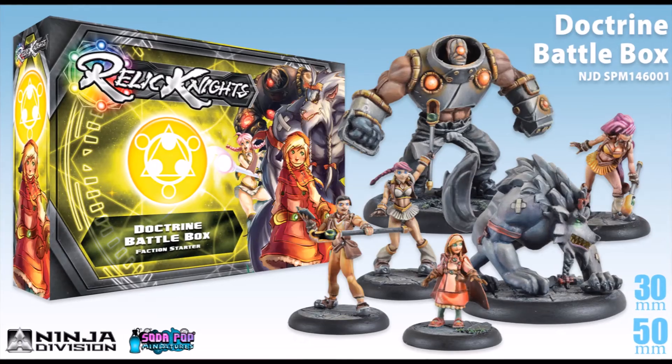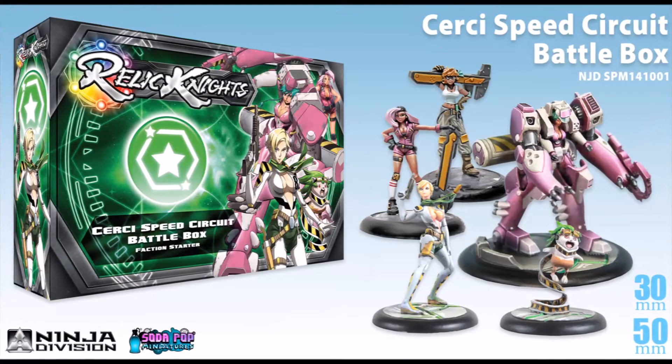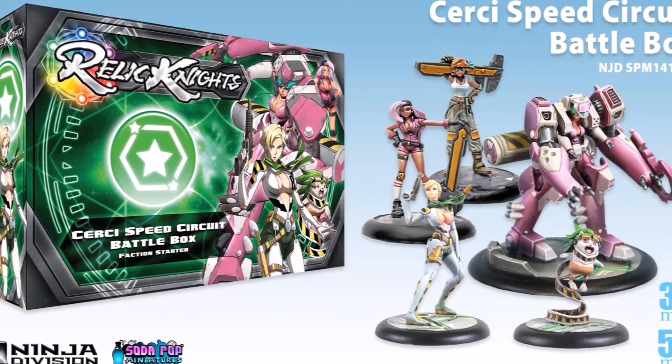Right now I've purchased two factions — I've got the Doctrine and the Circe Speed Circuit. The Doctrine, when I explain it to friends, are basically intergalactic Harry Potters: the wizards, the students, the studiers of the mystic arts — kind of like Jedi Knights. This is actually a 20 dollar box set I picked up off Meeple Mart, so a crazy good deal on that one.